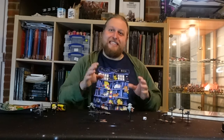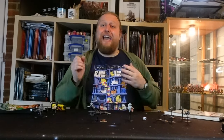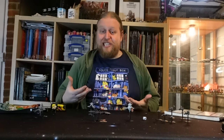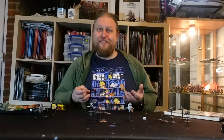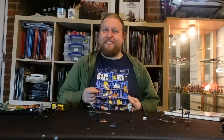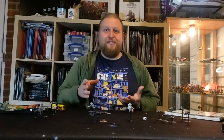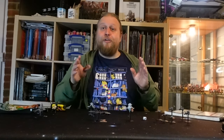A vessel damaged like this is called Crippled. A crippled vessel halves the firepower of its weapons batteries, halves the effectiveness of its defensive turrets, halves the number of shields it's got, and crucially reduces its movement rate by 5cm. So the Styx has gone from a 25cm move to a slower 20cm move.